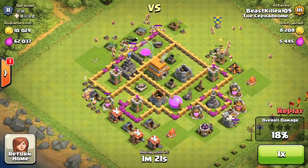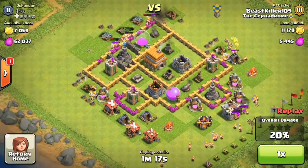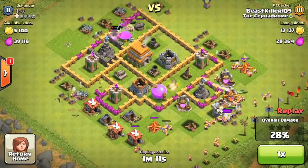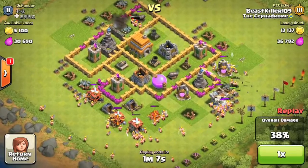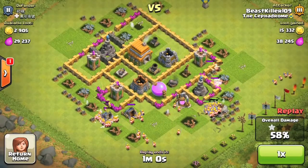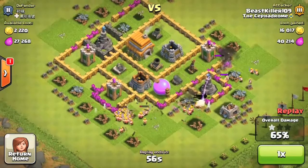Before I actually get into narrating these attacks — you can see one's going right now — I'm gonna give some facts about the level 4 barbarian. Its damage per second is 18, hit points is 78. That's okay, it's not all the way there; level 7 should be better, obviously. Training cost is 80 elixir. It'll attack any single target that it sees first. But I'm not good with facts, so let's get into narrating these attacks.